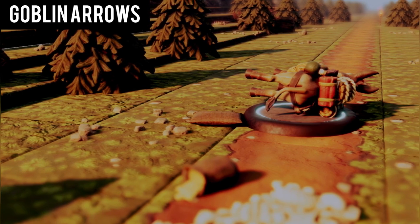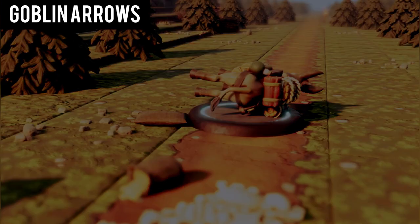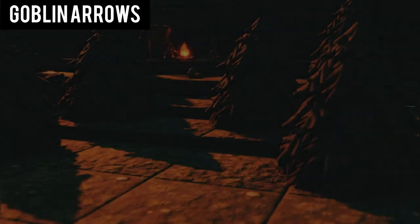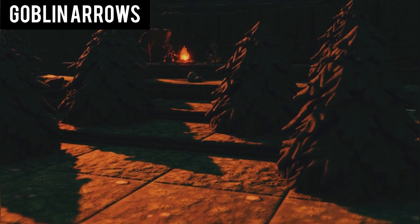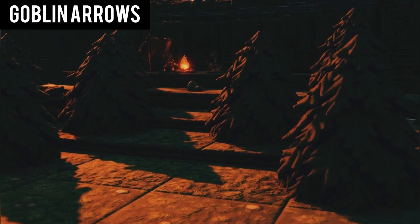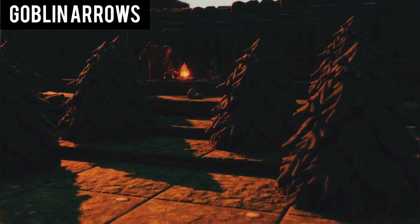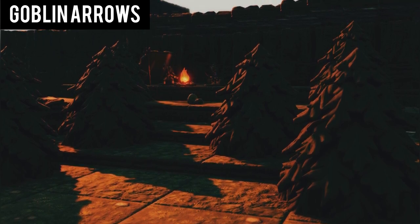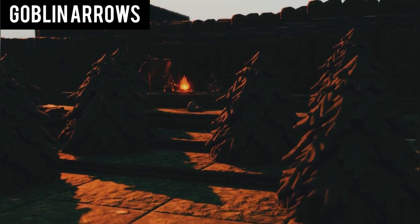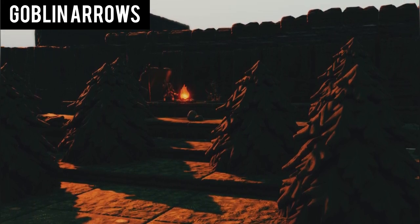On the road to Phandalin, you notice two horses belonging to both Gundren and Sildar lying across the road, pierced and killed by arrows. As you approach the horses, four goblins ambush you and a fight commences. After your victory, you discover a hidden trail. If you captured any goblins and persuaded them, they would reveal they belong to the Kragmaw tribe and the trail leads to their hideout. Their leader is a bugbear named Klarg who answers to King Grawl. Klarg was told by a messenger that the Kragmaws were paid by someone named the Black Spider to ambush and capture Gundren. Klarg followed orders and delivered Gundren to King Grawl. Upon receiving this information, you depart on the trail towards the Kragmaw hideout.